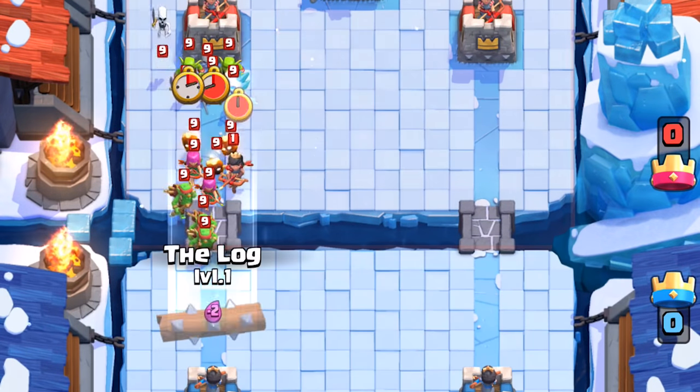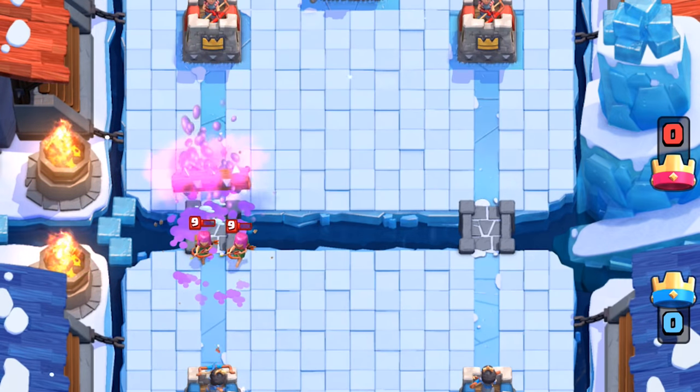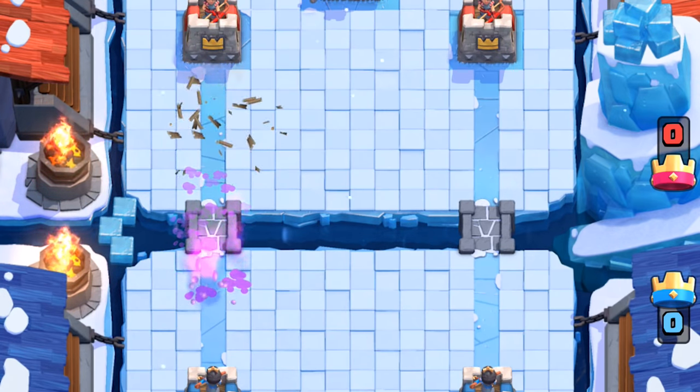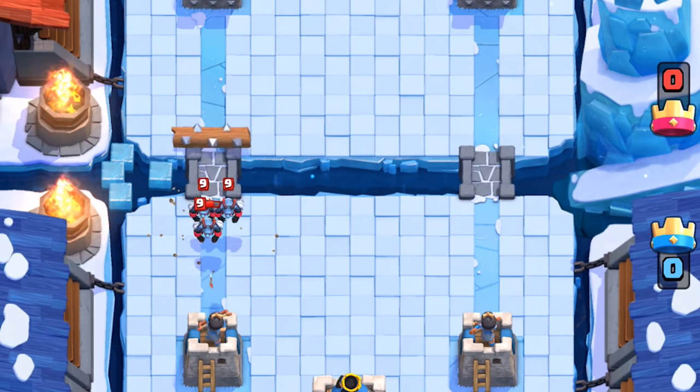In terms of damage, the Log is similar to Arrows. It kills anything weaker than Archers in one shot, including killing the Princess. The difference with Arrows is that the Log is limited to ground units and can't target air troops.